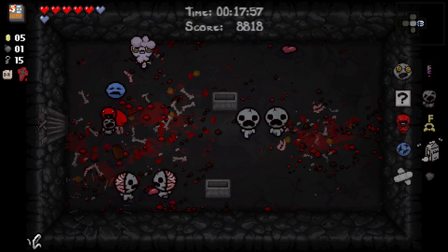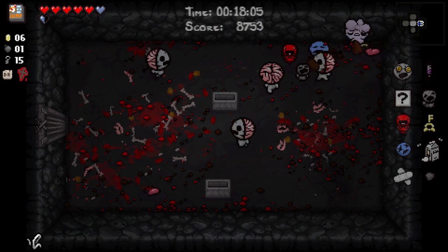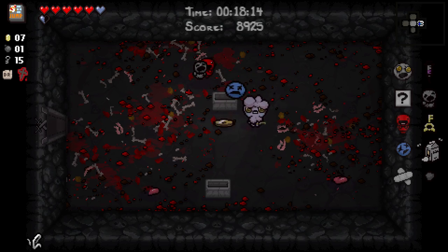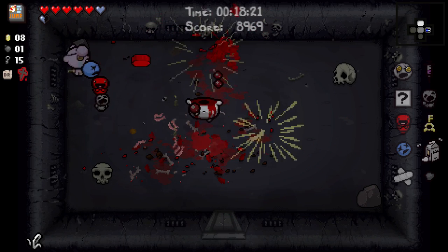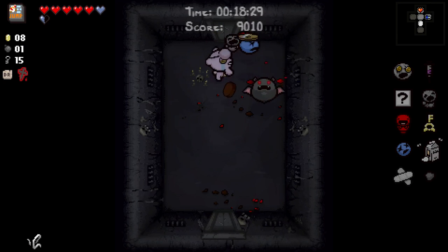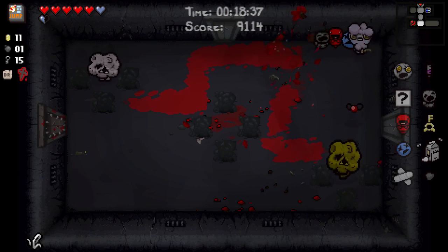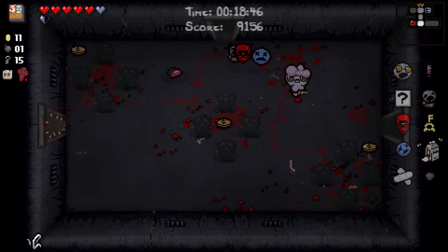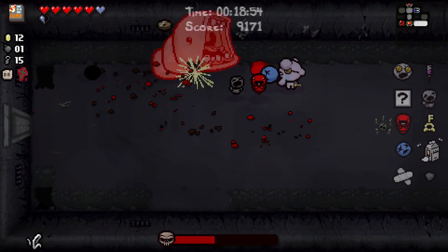I'm 90% sure the pennies don't need to hit an enemy, just based on where I've found pennies after picking up Head of the Keeper. It doesn't actually increase our damage at all — all it increases is the amount of money we get. We took a bit of damage on that room. The way I took damage is probably more embarrassing than the fact that I took damage — I simply walked into something that had just jumped and I should have known where it was going. Look at all this money.